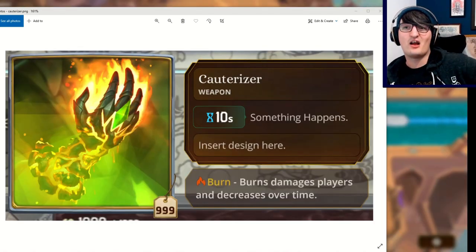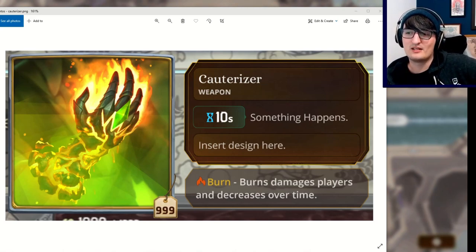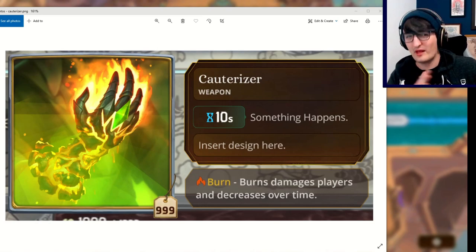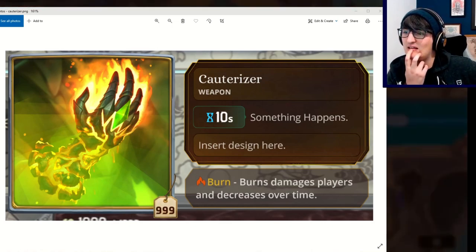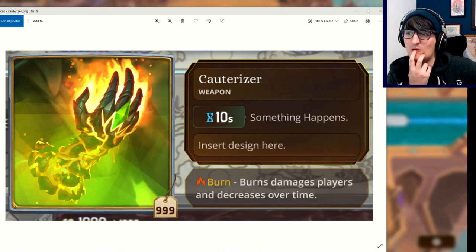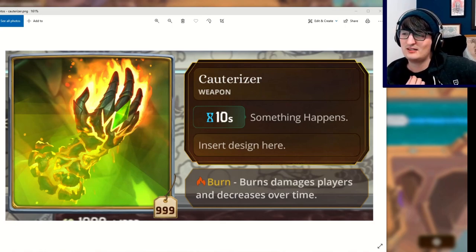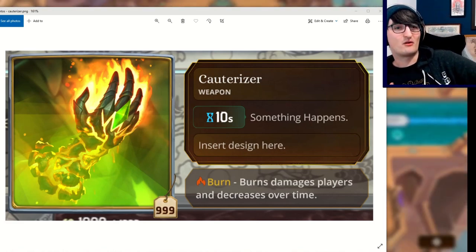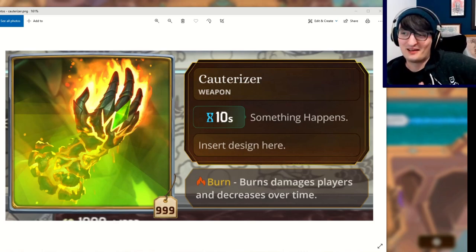Last but not least, we finally get to see a Mac item: the Cauterizer. The item art is a little buggy — there was a bug happening when Greg snapped this from the game. The Cauterizer is a medium weapon that costs 999 gold — that's a placeholder — and every 10 seconds something happens — also a placeholder. 'Insert design here' is also a placeholder. But there is a tooltip for burn underneath it, so it probably burns. Maybe. We still don't know anything about Mac, but it's in the game and it kind of almost works.